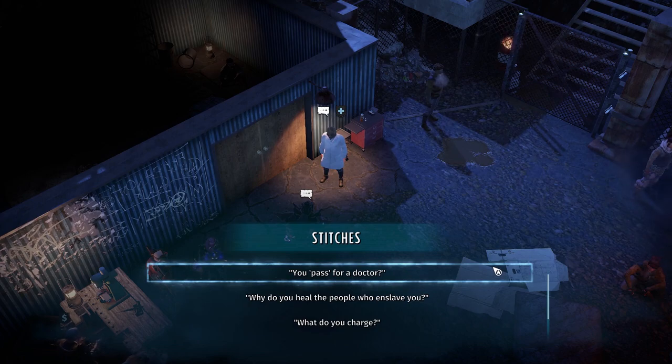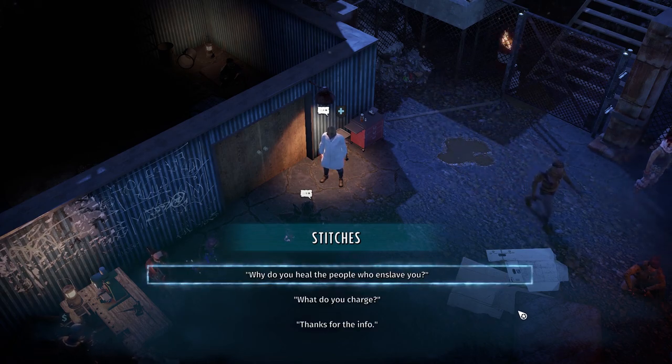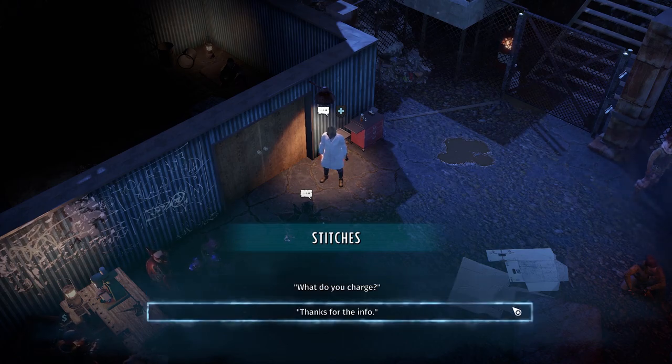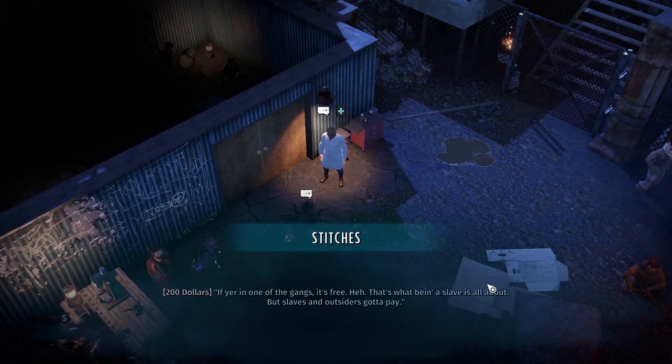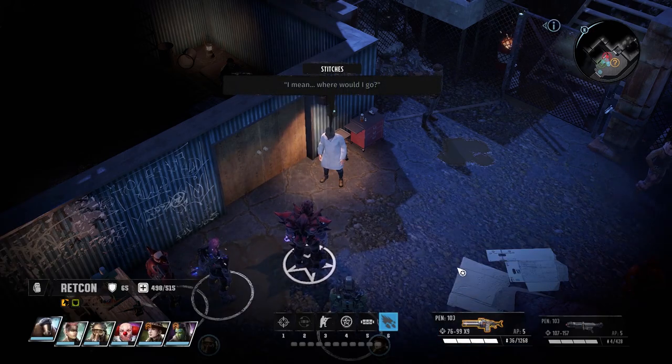A slave doctor: 'You pass for a doctor?' 'I was an assistant to a doctor. I watched her cut a lot of legs off, so I know what I'm doing. Mostly.' 'Why do you heal the people who enslave you?' 'Because they'll kill me if I don't. What do you charge?' 'If you're in one of the gangs, it's free. But slaves and outsiders gotta pay.' 'I think we're okay.' 'I'll be here. I mean, where would I go?'